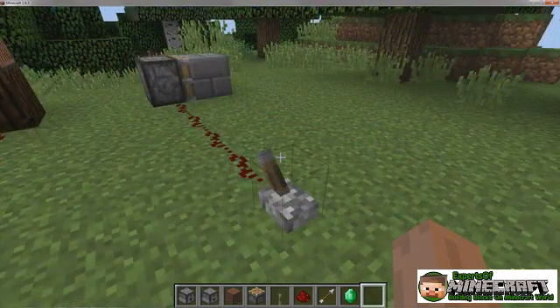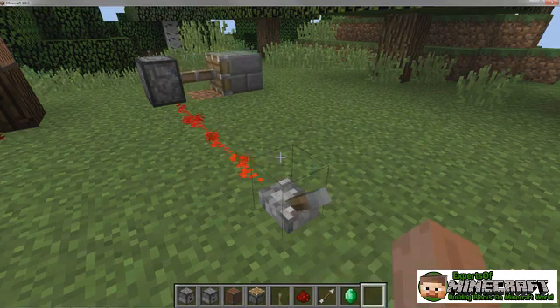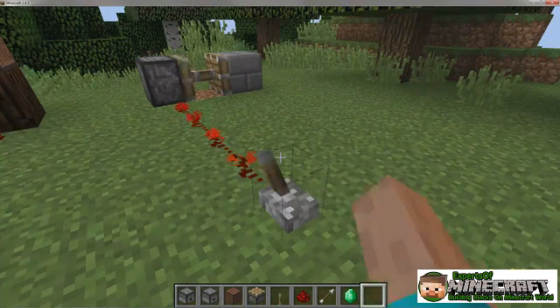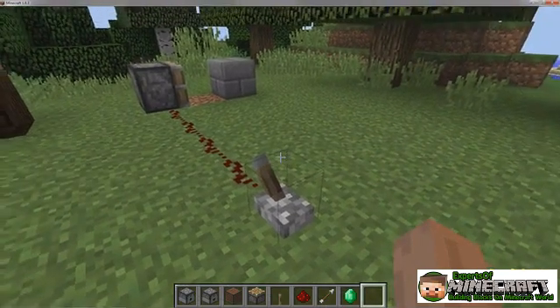When powered, a piston extends outward into an adjacent space and pushes the blocks in its way. Pistons have some strange properties for how they can be powered. For example, a piston facing up cannot be powered from above.